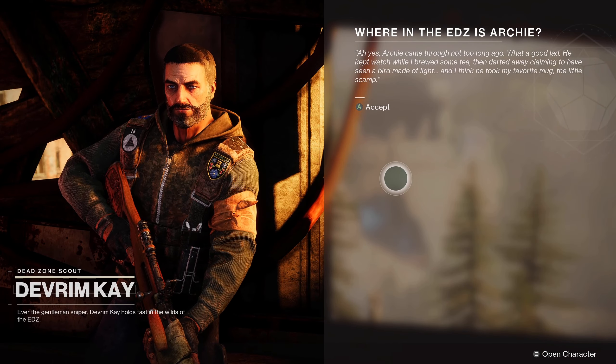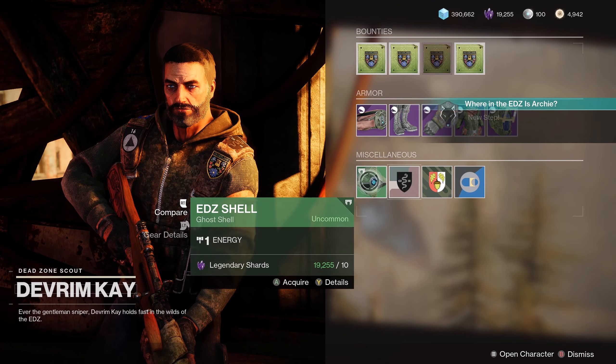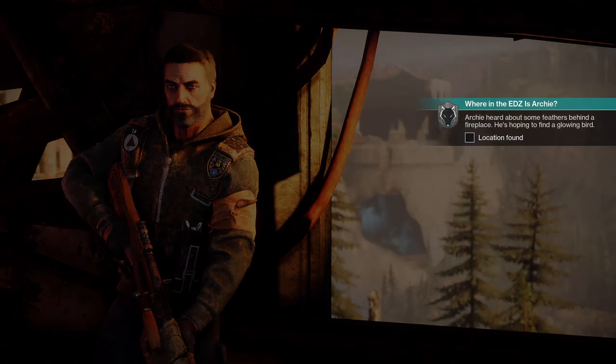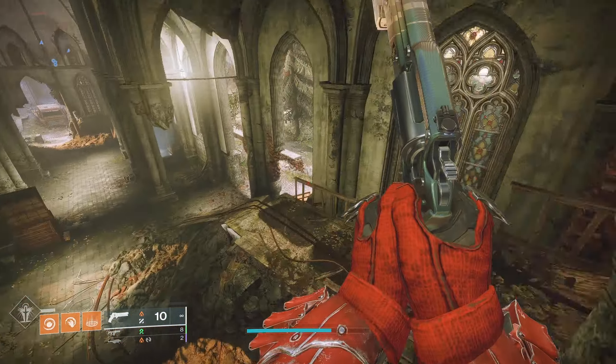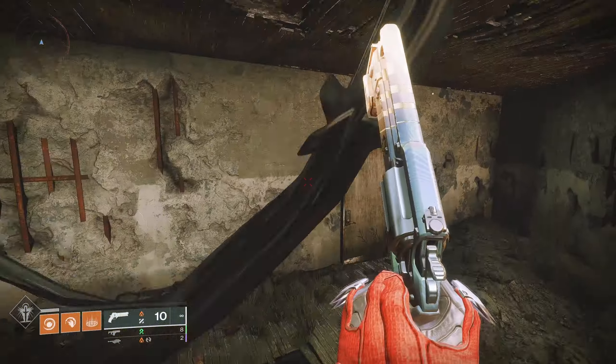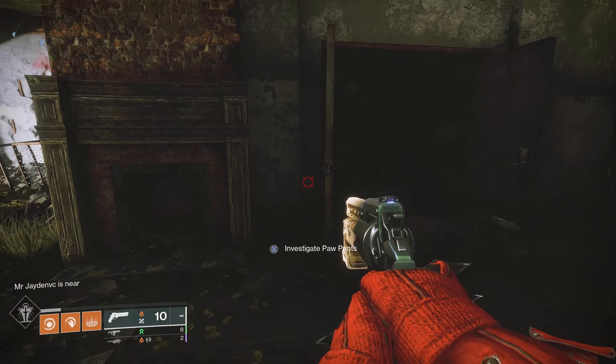Upon talking to Devrim, you'll be given the first location, which is by a fireplace in one of the nearby buildings. If you remember the old exotic mission for Hawkmoon, it's the entrance to that exotic mission. If you don't know, just follow the video and you'll find the location in one of the nearby buildings not too far from Devrim's location.